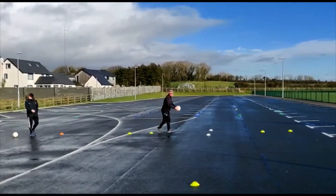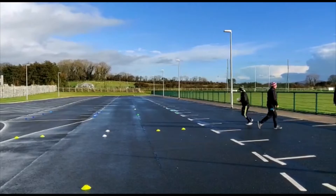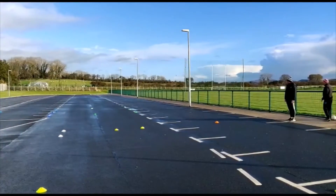We're starting from the orange, crossover bounce through the yellow gate, solo through the white gate, and crossover bounce the opposite direction through the last yellow gate, and then just handpass it off.